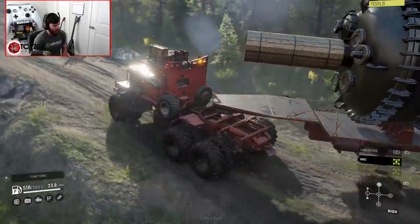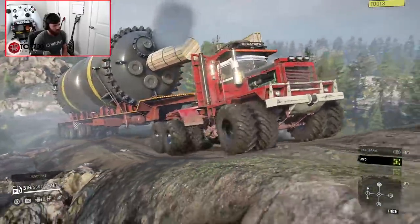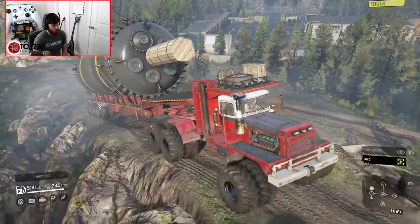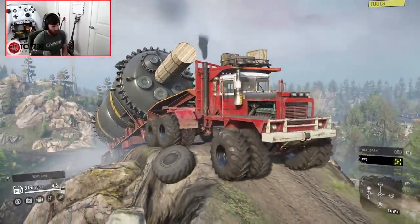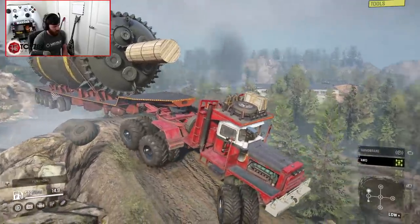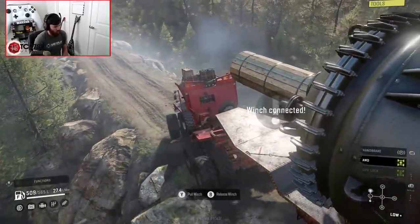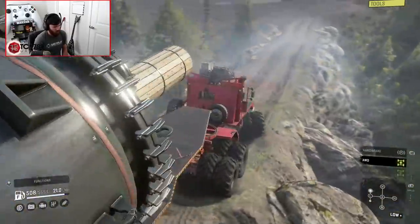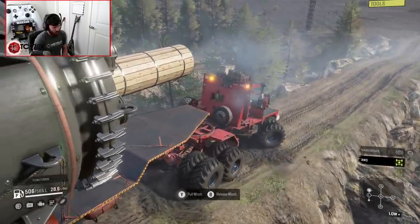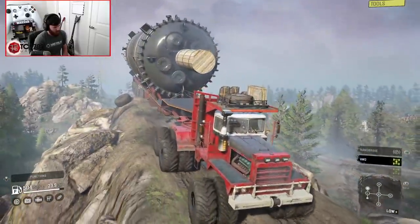Let's do a bit of a hill climb and see how she goes. It pulls — it really does pull. It started to stall out on me though. Will it crest that hill? It's trying to. With a tiny amount of winch assistance, it'll probably be fine. Come on — there it is. Not bad at all!